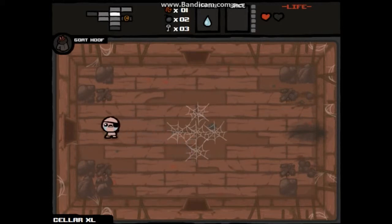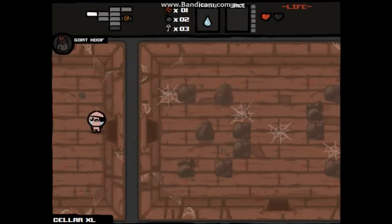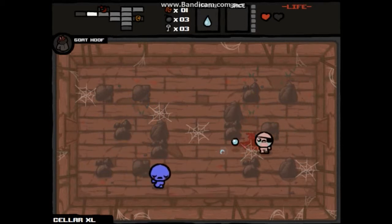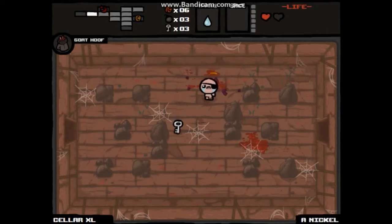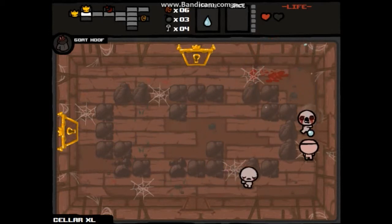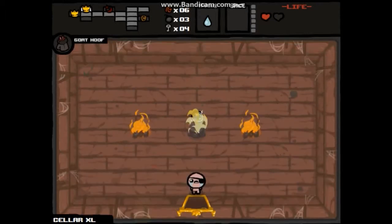Nope, that was not the secret room. I thought we got a bomb anyway, so it's all good. I thought we got a champion zombie. He gave me a nickel and an extra key. There's two item rooms? Is this a large floor? Oh, it is — it's an XL, I didn't realize that. I was wondering why there were so many things.